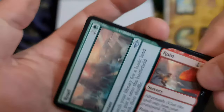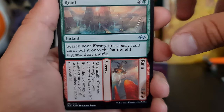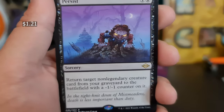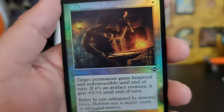Road and Ruin — this is the road to ruin, guys. That's Magic for you: you spend all your money and you end up broke. Oh — Persist, not a bad card, I like it. And we got a retro foil!